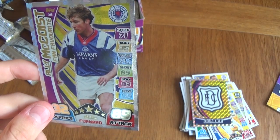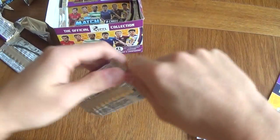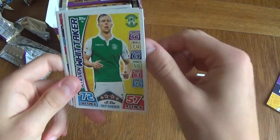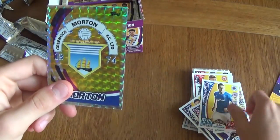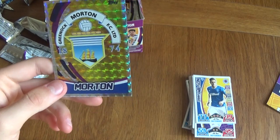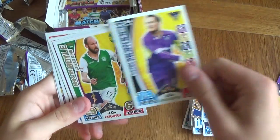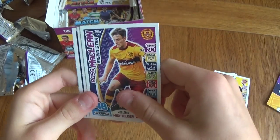We got the possession card — that's nice. We got Neil Alexander, Walters, Jordan Jones, Doolan, Dundee badge, and a fans favourite Ali McCoy for Rangers — really nice attacking stats, look at that 89 attack. Managers are in the collection too. I still haven't seen Brendan Rogers, not sure whether he's included. We got the Morton badge — I remember he did the invincibles with Celtic last season, a really big achievement for Brendan Rogers.